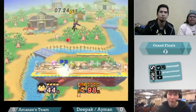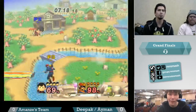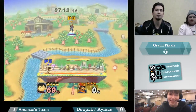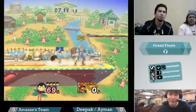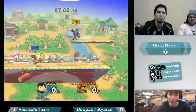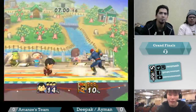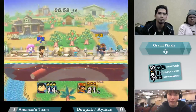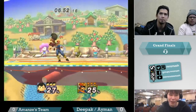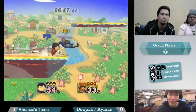He whiffed the throw punish — very important to get those on Ness. Six stock cancel. Ness has got to be a little more careful in the neutral there to watch out for Falcon throwing drive-by stomps and aerials all over the place. Seems like this Falcon's really dashdance-happy. He could stand to try and hold on to center stage a little bit better, but overall he's doing okay with that.